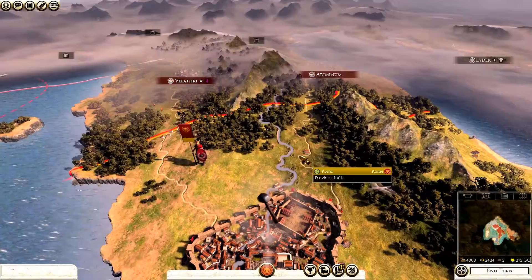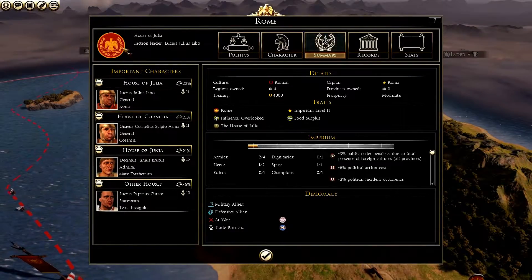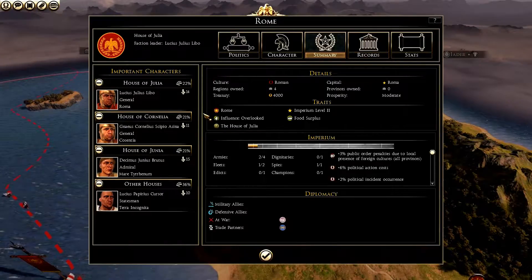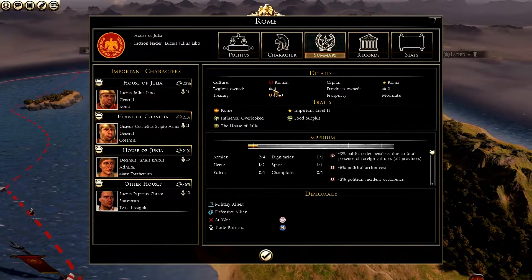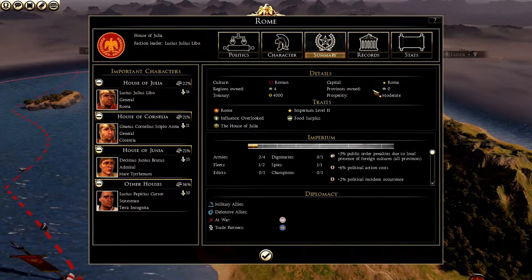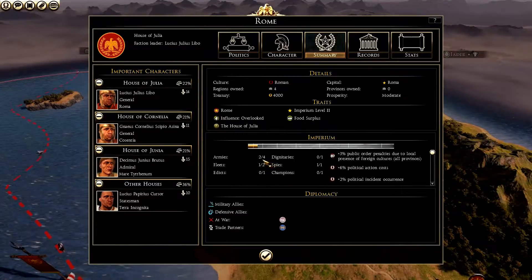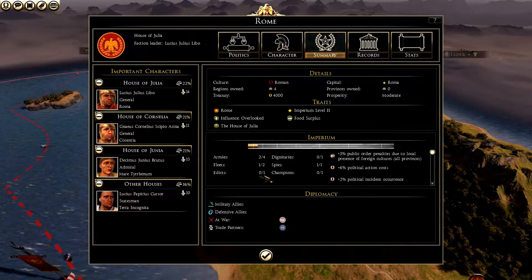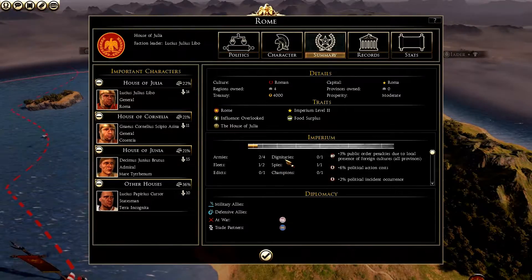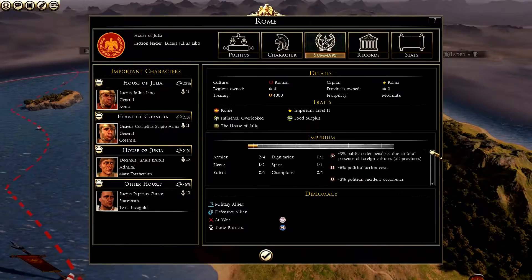Before we get into battles and campaign, let me show you the faction emblem toggle. Clicking it brings up the faction summary screen: House of Julia, faction leader Lucius Julius Libo. Culture: Roman. Regions owned: four. Treasury: 4,000. Capital: Rome. Provinces owned: none, because we share Italia with the Etruscans. Prosperity is moderate. Imperium level two means we can have four armies, two fleets, issue one edict, have one champion, one spy, and one dignitary.